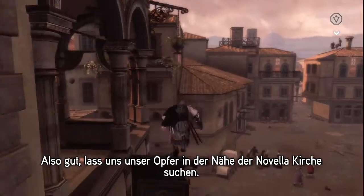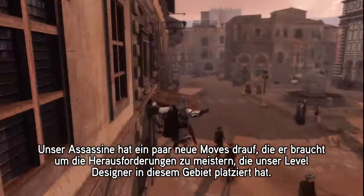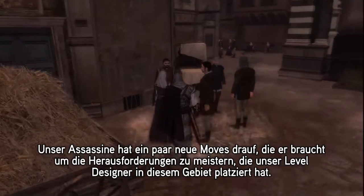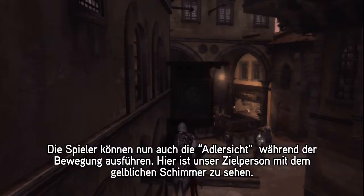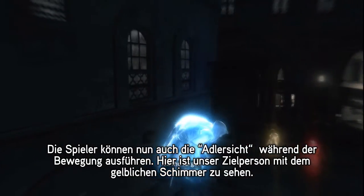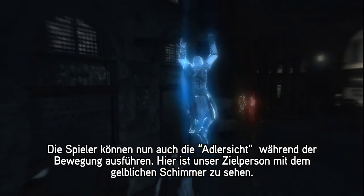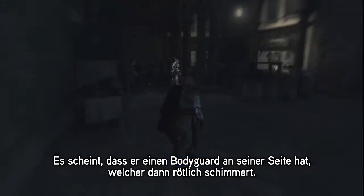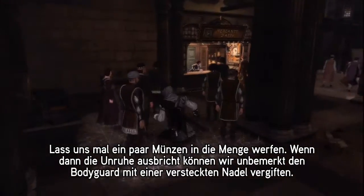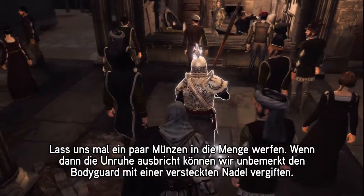Our assassin has a lot of new moves at his disposal, and he'll need to use all of them to overcome the challenges that our level designer has put in this environment. Players can now use eagle vision while moving around. Here's our target with the yellow glow. He seems to have a bodyguard with him who's glowing in red. Let's throw some coins to distract the crowd and use the poison we purchased, and poison the guard with our hidden needle.